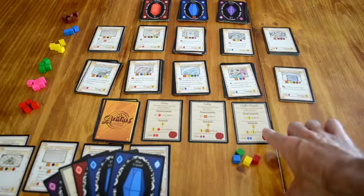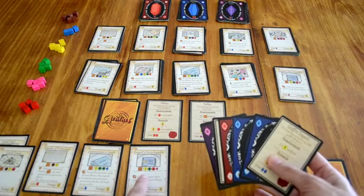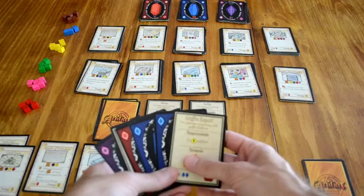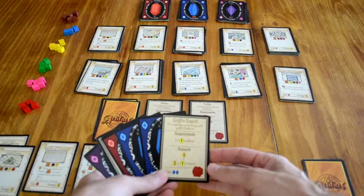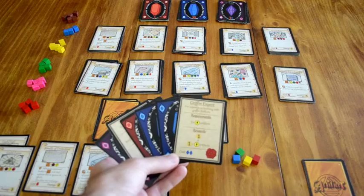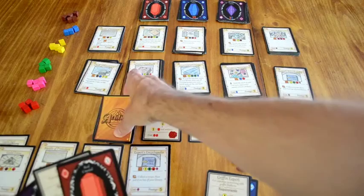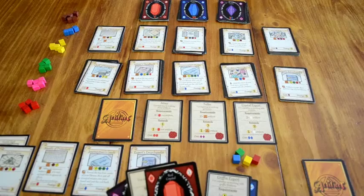I can purchase the griffin expert title. I have the two blue crystals needed, and I need three artifacts with griffin feather in the recipe. Looking at my artifacts, this one does, this one does, this one does, and this one does — so I have four. I want to purchase this griffin expert title because it will be worth one point plus one times the four griffin feather artifacts I have, so right now it's worth five. Later in the game it could be worth more. So I'll spend the two blue crystals and purchase that title. Once I've done that I need to flip up a new title from the title deck so that there are always the correct number of titles in play.